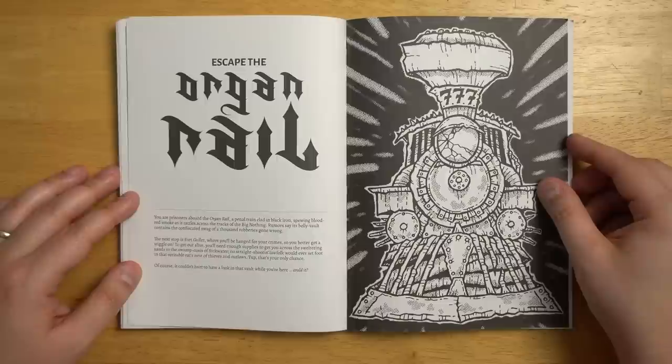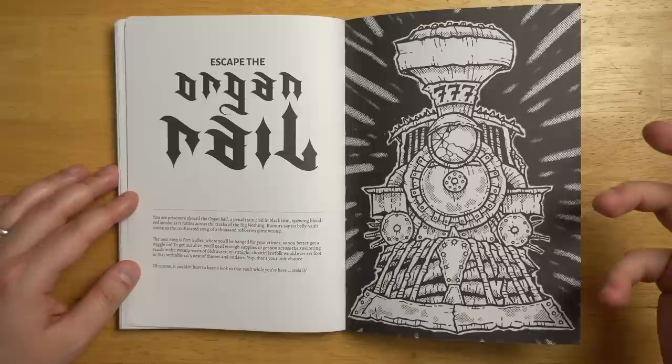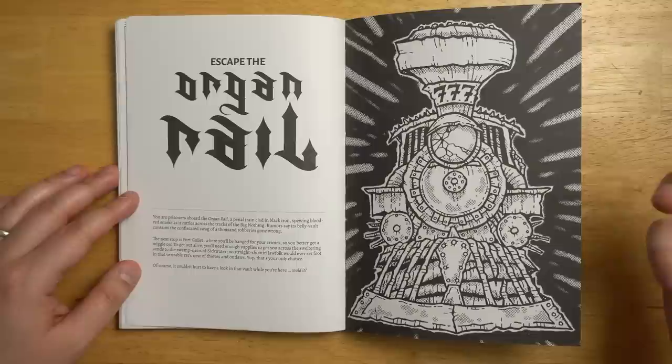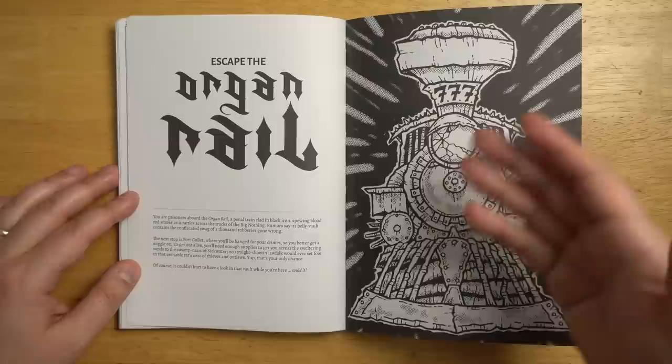That's pretty much all of the rules. The rest of the book is the Oregon Rail, where you are bound and tied up on this train being sent to your deaths, and you need to escape the train and perhaps perform a train robbery at the same time. Classic kind of adventure for a Western-style role-playing game, and trains are just really great because there is a lot of kinetic energy there. You can climb along the top of the train, around the outside of it, fight your way up and down these cars — lots of great potential for player shenanigans and chaos.